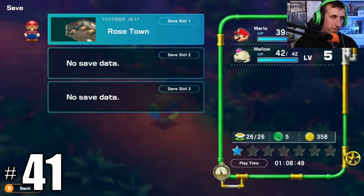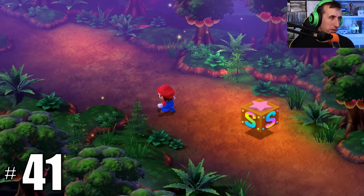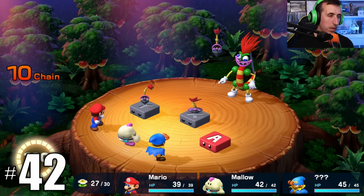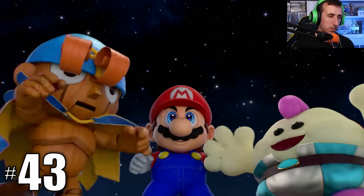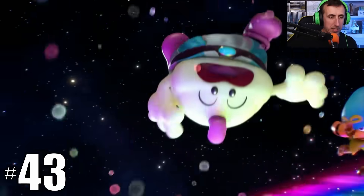There's now a save point before Bowyer — it used to be that you'd enter the area and immediately start the fight, but now you can save right before it. Bowyer's fight now has a scripted ending: a triple attack. Speaking of triple attacks, these are new too — each party configuration has one and they have unique effects. Let me know if you want a separate video talking about these.